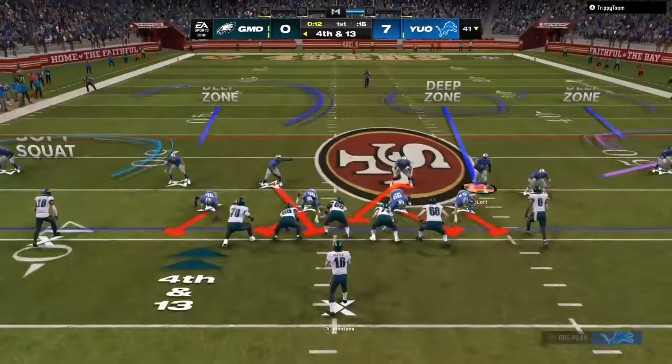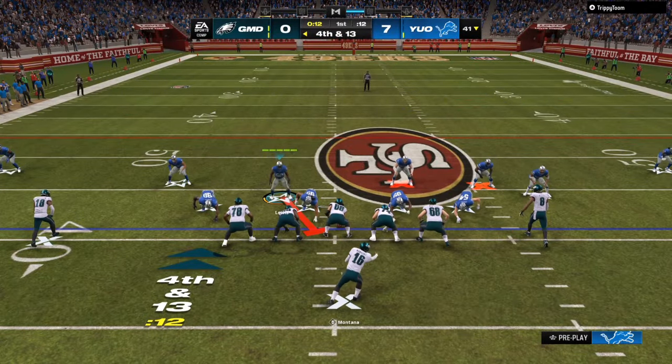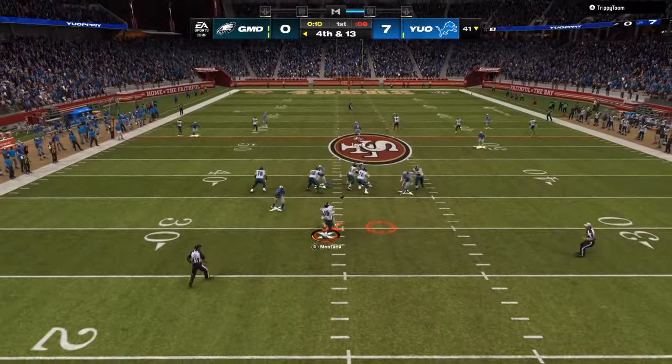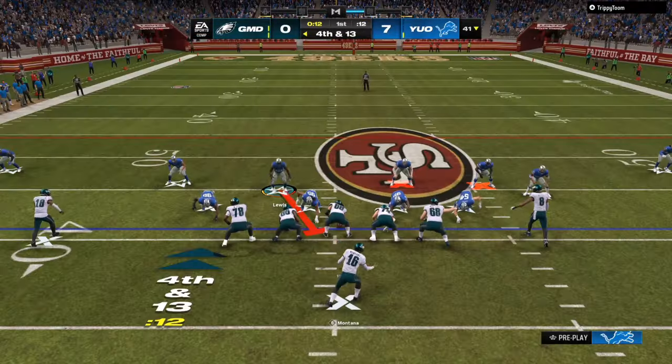Now my opponent is coming out in gun empty base. I'm going to bring the safeties down, take away all the quick throws, and we're going to send heavy ebook pressure at him. I take a step in right here and he's going to come in untouched through the gap — before he can even find somebody open it's going to be a turnover on downs.